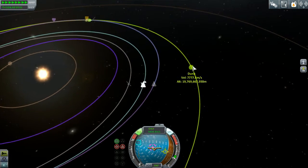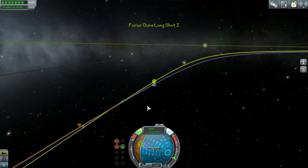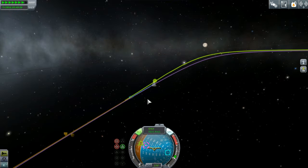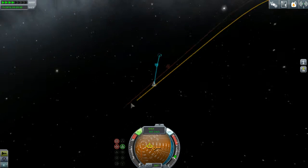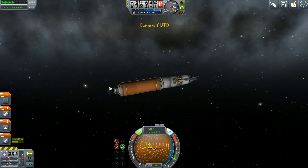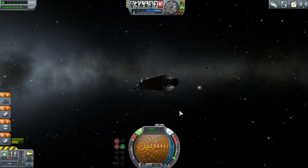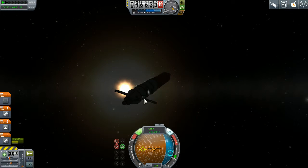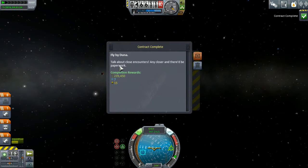Alright, we are about to be influenced by Duna very shortly - entering Duna's sphere of influence. I can see it on the map now, tiny as can be. There you are, okay you're to the right - I just pointed the wrong direction. Get ourselves realigned so that we can start our retrograde burn. Don't want to break these solar panels, so let's retract them. And we have a contract complete - fly by Duna! Any closer and there'd be paperwork. We get a good chunk of change too!